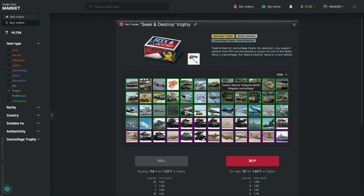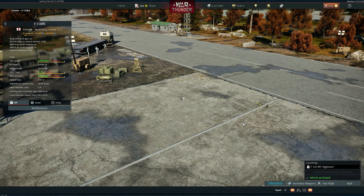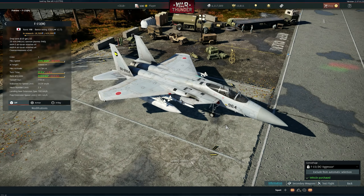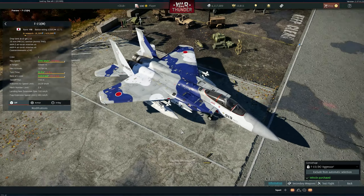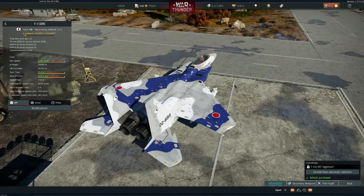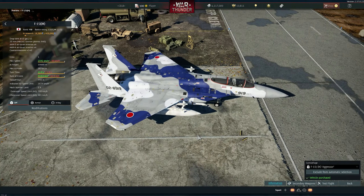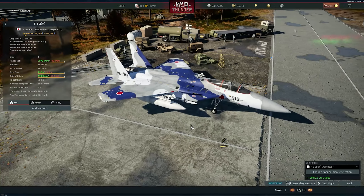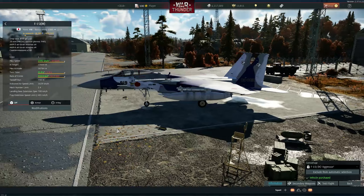We have another aggressor skin, this time for the F-15J. I'm always a bit nervous about Japanese skins — they can be weird sometimes. But this one is a very cool skin — there are actually videos of this skin flying around. It's always a bit different and sometimes unusual with Japanese skins, but this one is actually pretty interesting and very very cool.